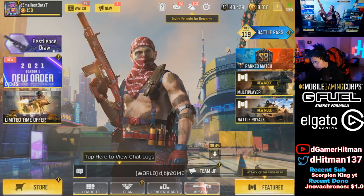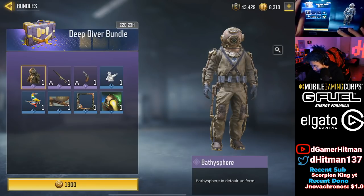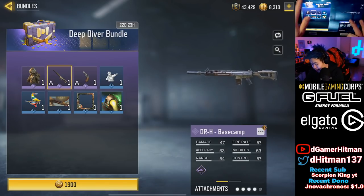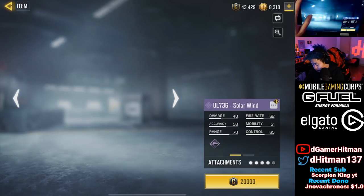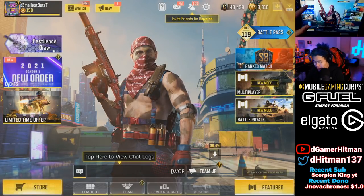We're not gonna do the character unlock right now. Let's check the store — maybe a new bundle. Deep Diver, Bath Be Spare, and DRH Base Camp might be new, not exactly sure. In the credit shop, the UL Solar Wind looks new too, though I could be wrong — a lot of these look different.